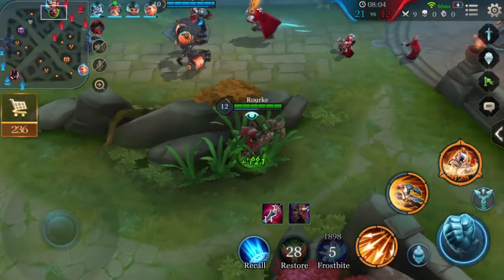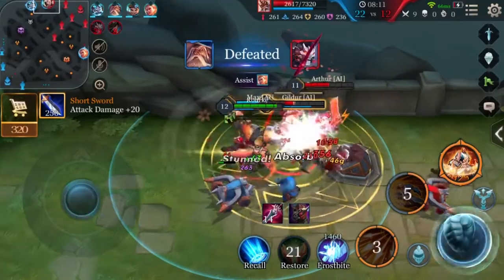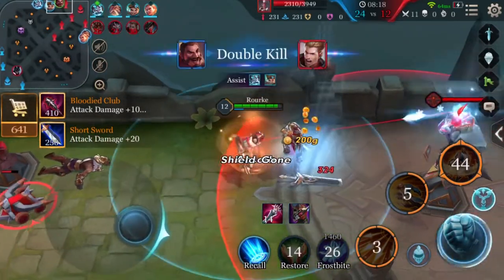Second tip: try this combo for some real damage. Use Charged Shot to get close, then use Bolt for the stun and knockback, plus the enhanced attack. If the target wants to run, use Frostbite to slow them down.